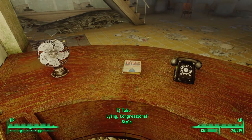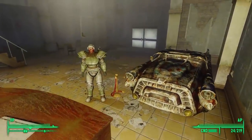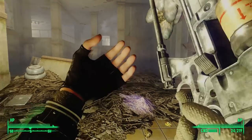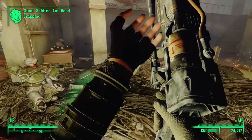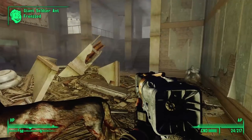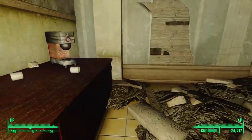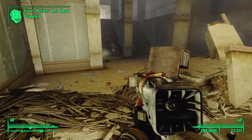On the desk we find some darts and a copy of Lying Congressional Style — book number four. We see a few paths forward: a staircase leading up to a loft or balcony area, or we could travel south underneath it to the adjoining room, where we find more ants. We hear more skittering around back there but don't see them yet. There's a counter with a coffee machine and coffee cups laid out, and turning around we find another ant.